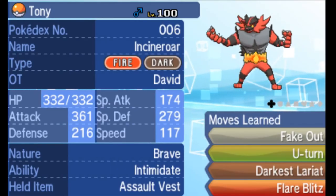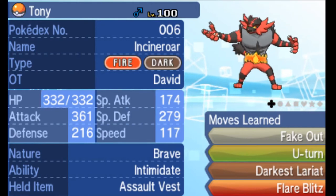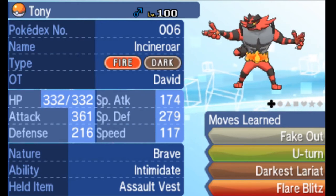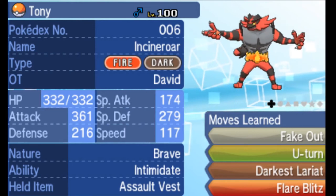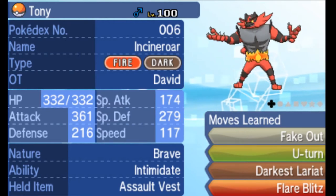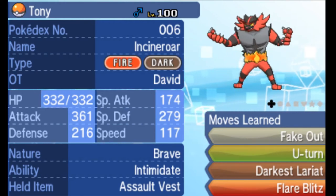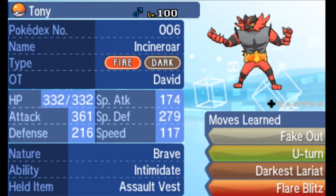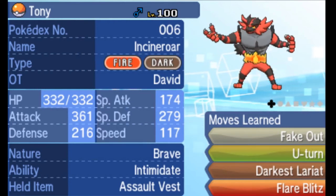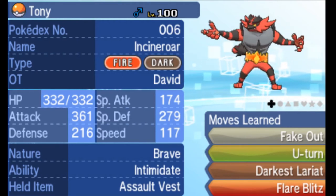Welcome to another technical discussion where we're talking about what makes a really good fake out Pokémon. First of all, step one is getting your fake out off and flinching your opponents. It really only works well in doubles, because in singles you're mostly using it just to deal some early damage or break a Focus Sash.